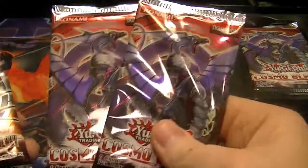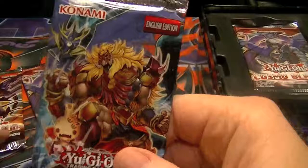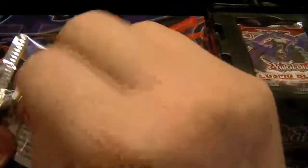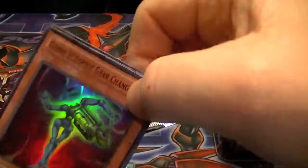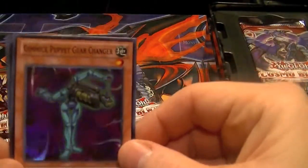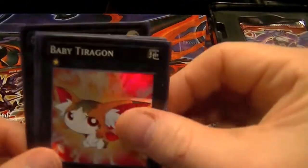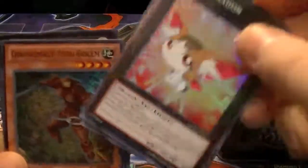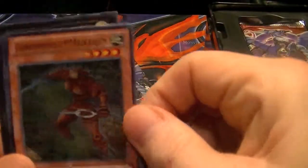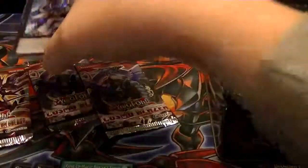We get two Cosmo Blazer, two Tachyon, and Number Hunters. We'll start off with Number Hunters. Best card out of here is Number 74. Let's see: Gimmick Puppet Gear Changer, Baby Turragon, Chronomaly Mud Golem — they're getting support in Legacy of the Valiant — Butter Spy Protection, and Chaos Xyz Simon the Great Moral Leader. Not a bad one.